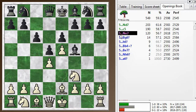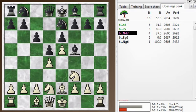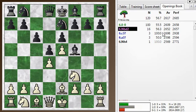My opponent chose Knight E7 here, one of the top three moves. Knight D7 and C5 are equally valid ways to play — C5 immediately, going after the pawns in the center. And I play Knight D2. You can see it's still in the opening book, but not the most popular.